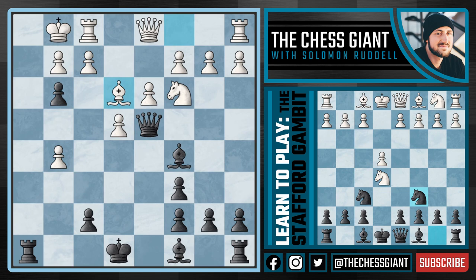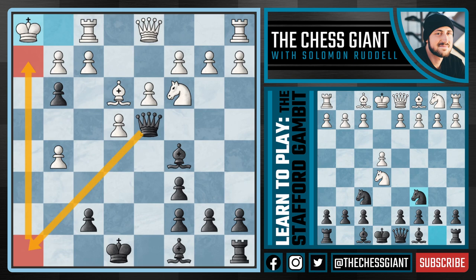But more importantly, eyeing that H2 square. Let's say White plays a move like Bishop E3 — we have Rook H1 with check. And now the beautiful maneuver with a mate in two: Queen H8, Queen H2. Black has won the game at move 15.